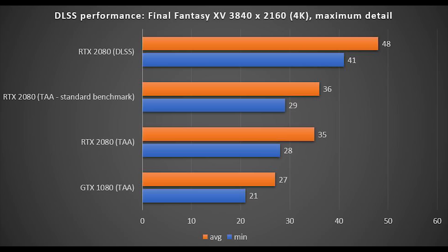I should also mention the standard benchmark result — what I've got is the result from the standard Final Fantasy benchmark, which has obviously no DLSS enabled. The new benchmark was run just to make sure that Nvidia wasn't fiddling with it, and there was only a one frame per second difference between the two benchmarks using TAA on the RTX 2080, so I'm confident that there's been no fiddling going on there.